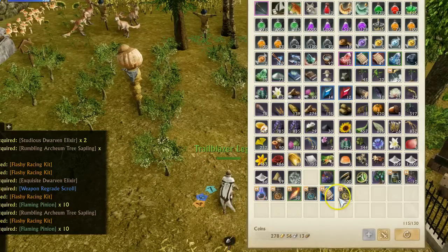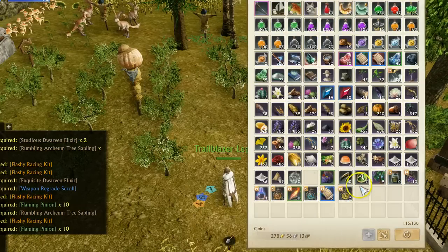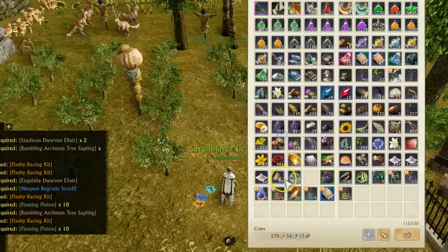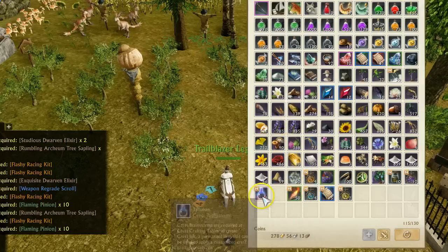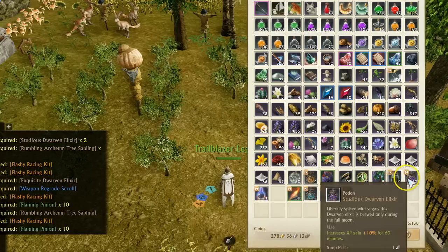We ended up getting five armor regrade scrolls out of that as well, about 20 gold a pop. We got these drop rate items, approximately around 3-4 gold each. The flaming pinion - I don't know how much those will be. These labor potions are fairly expensive - 500 labor - so I think they're around 50 gold. Crest brainstorms, which really aren't worth anything. Eco-friendly fuel.